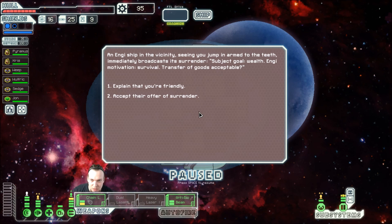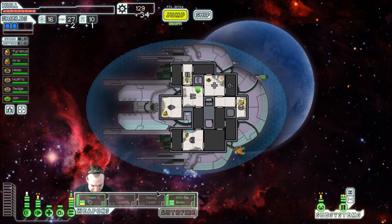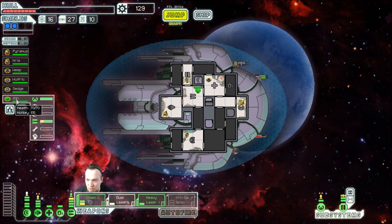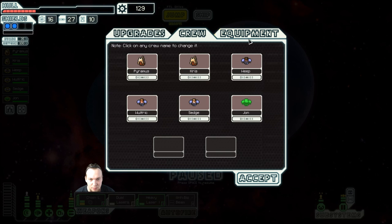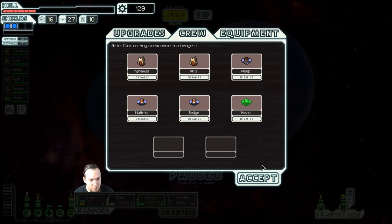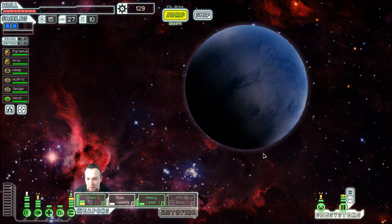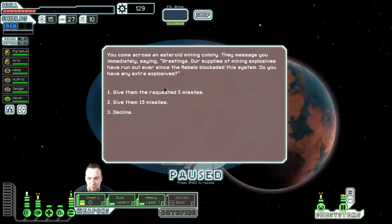An Engi ship in the vicinity sees us jump in armed to the teeth and immediately broadcasts surrender — subject goal: wealth, Engi motivation: survival, transfer of goods acceptable. The Engi obediently transfer over the goods — money for nothing and chicks for free. Let's make sure the correct weapons are actually charged whenever I jump into a system. And I haven't renamed John — John is going to be renamed to Kevin. Hello Kevin, welcome.